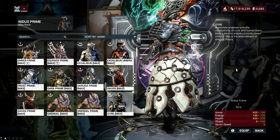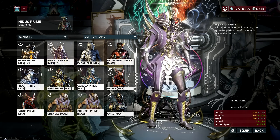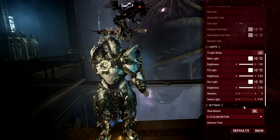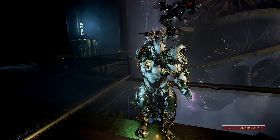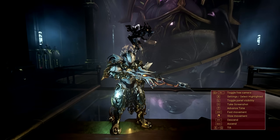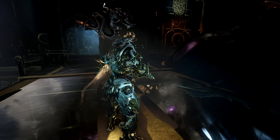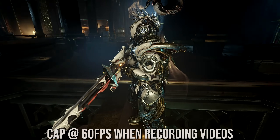I have an RTX 2070 graphics card and an i7 Intel CPU. The 32GB RAM is probably overkill — 16GB would do and is more than enough for my build. I also have an M.2, a WD Blue 500GB, where I store my Warframe files. My build is enough to run Warframe smoothly, and I get a maximum of 90 frames per second in open world areas, and usually 100 frames per second in Star Chart missions.